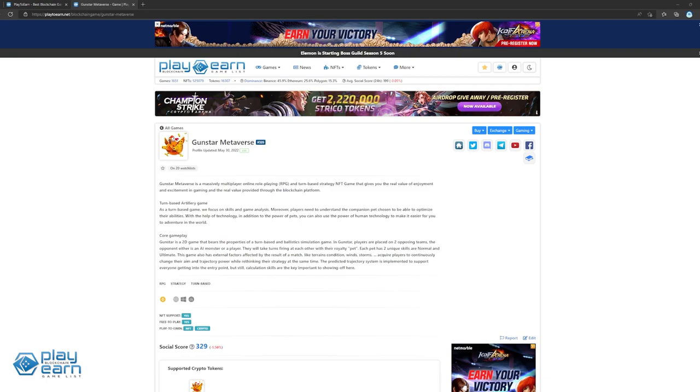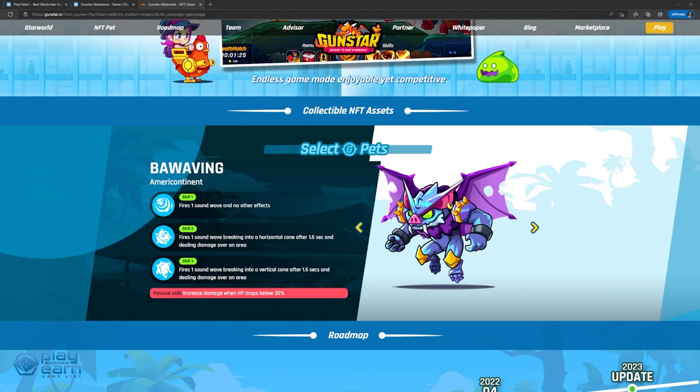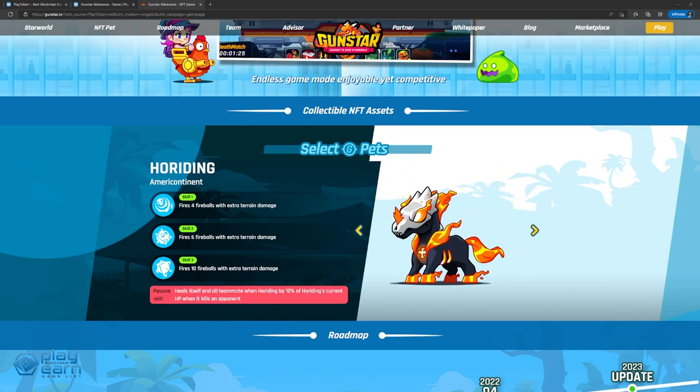The next game on our list is Gunstar Metaverse. Gunstar Metaverse is a multiplayer online RPG and turn-based strategy game built on the Binance Smart Chain. Players use their pet NFTs and compete with the other team to see which one can win the match. The main NFTs in the game are the pets, which players can use as mounts in combat. Pets are categorized into different rarities, from trial pet all the way to ascend pet. The trial pet is given to all players for free when they start the game. Pets also have skills they can use during combat, with each pet having a unique set of skills — three active skills and one passive skill.